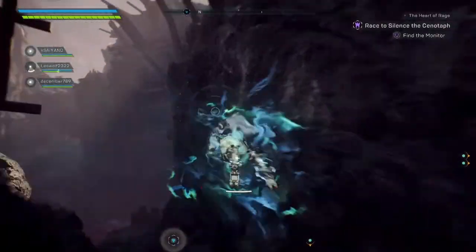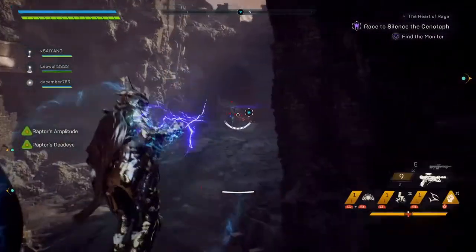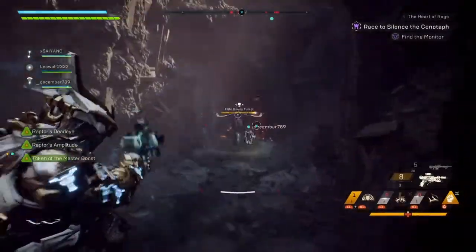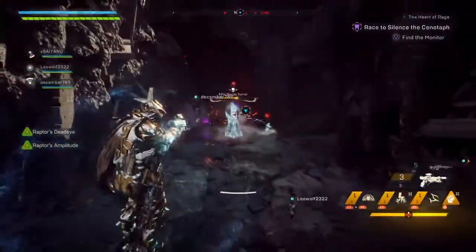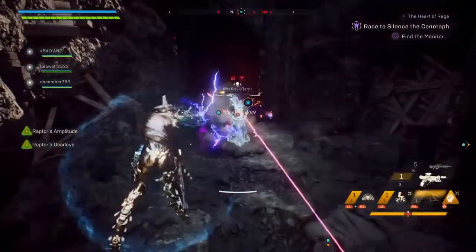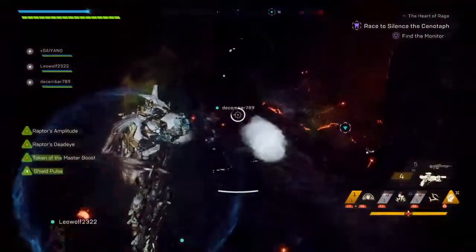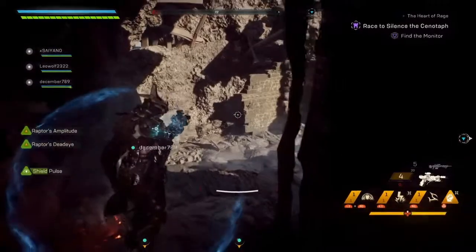None of these tips are in any particular order from best to worst. Tip number two is to dodge. As you can see on the gameplay here, those are the dodges the Storm uses. It's the circle button on PlayStation or the B button on Xbox.